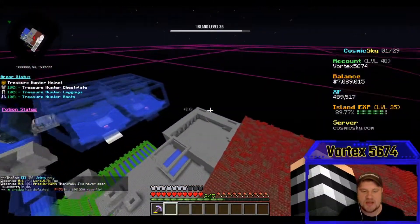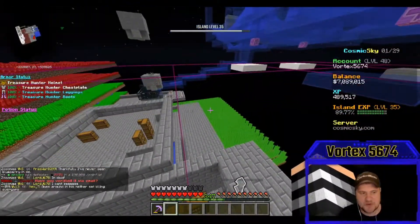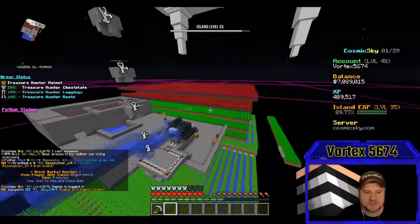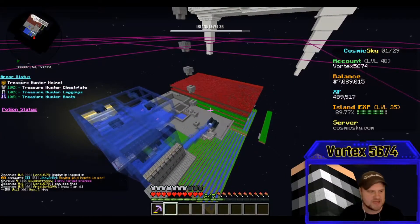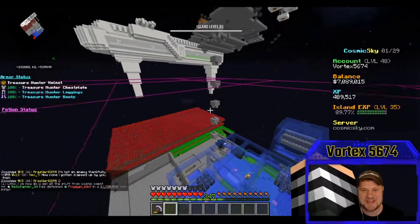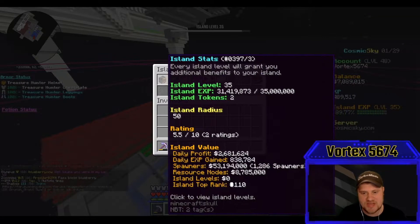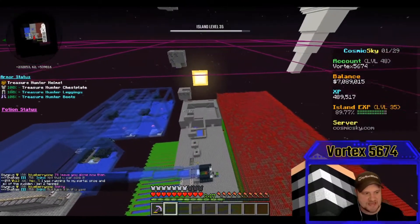We're honestly getting to exactly where I wanted to be on the server. We've made huge upgrades and gone a ton farther than in the last couple of seasons on Cosmic Sky. This season was supposed to be like six months, and we're only a little over a month in. We're at island level 110, and I think I'll jump back up quite a bit once I get to level 36, which we are 10 away from — so I'll probably hit that in the near future.